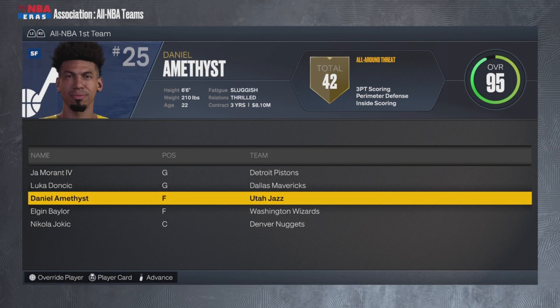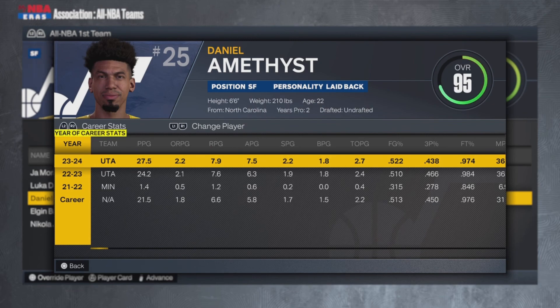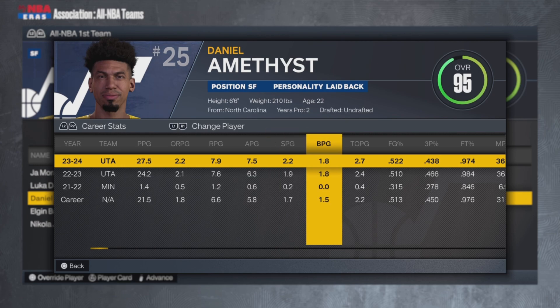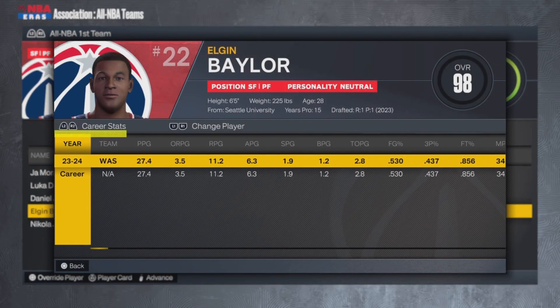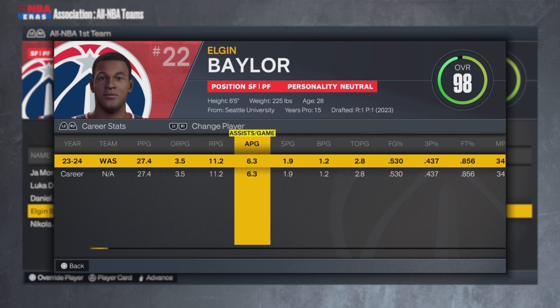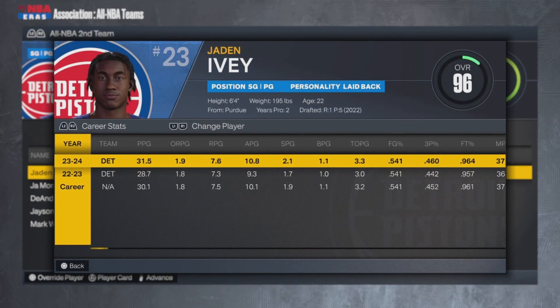Season two: Daniel Amethyst made the All-NBA First Team. He averaged 28 points, 8 rebounds, 7.5 assists, 2 steals, and 2 blocks. Elgin Baylor's here too — I put him on the Wizards and he got 27 and 11. Jaden Ivey made the All-NBA Second Team, averaging 32 points and 11 assists this year.